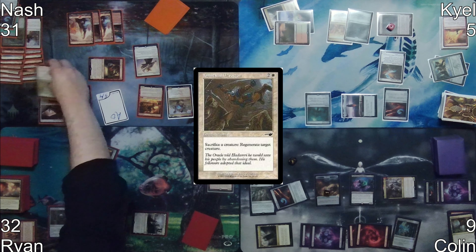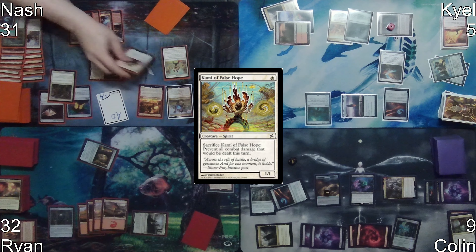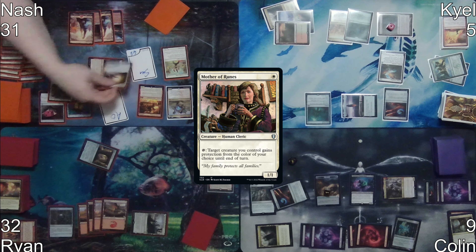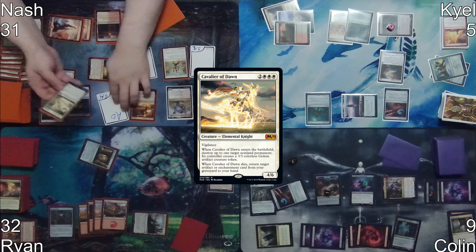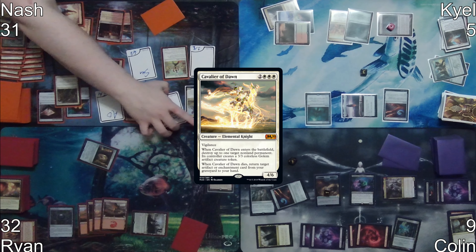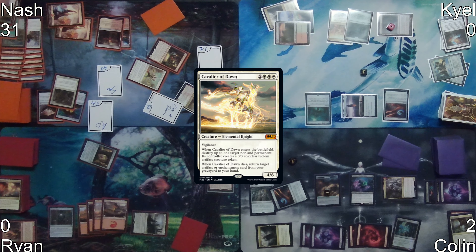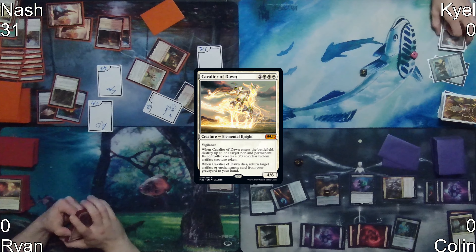Ao's death trigger puts Fanatic of Devotion and another token into play. Nash then sacrifices Sun Titan, getting a token copy and triggering another ETB, returning Mother of Runes, which he immediately sacrifices to make a token copy. He then casts Cavalier of Dawn, destroying Felidar Guardian. Nash moves to combat and swings out at Ryan for 30. On second main phase, he double sacrifices Cavalier of Flames, triggering it twice, dealing 14 damage to all players and winning the game.